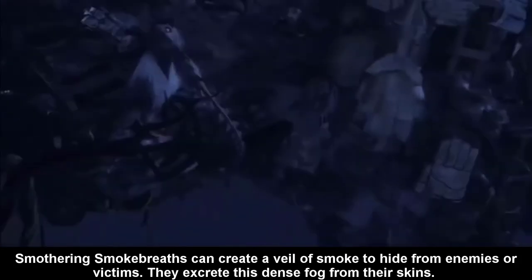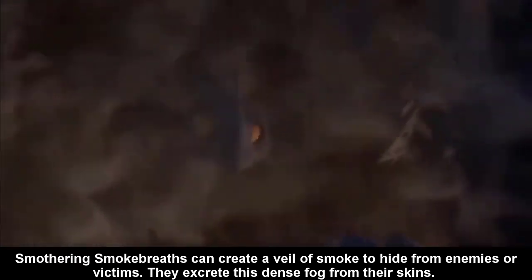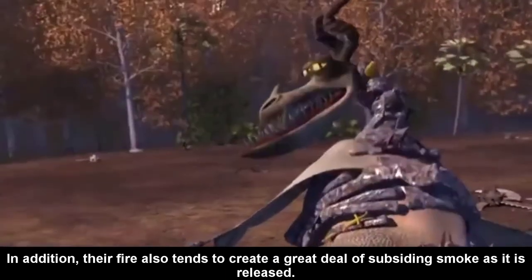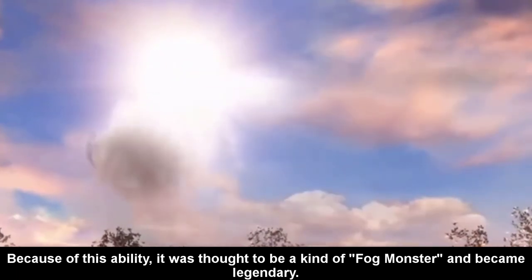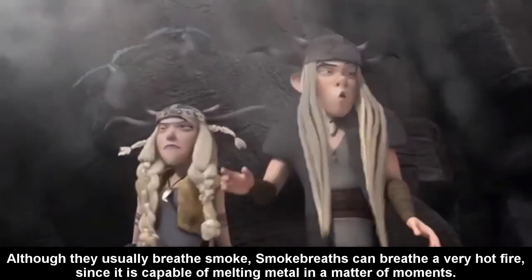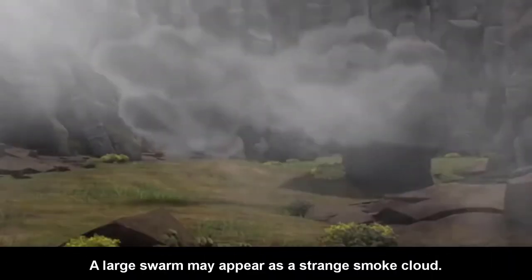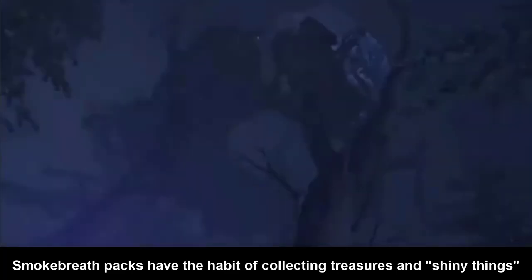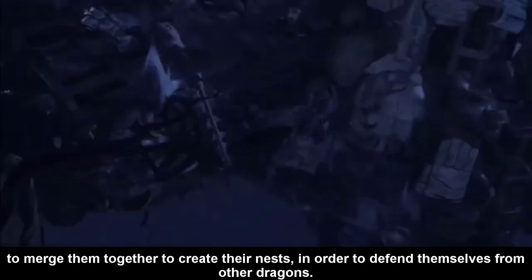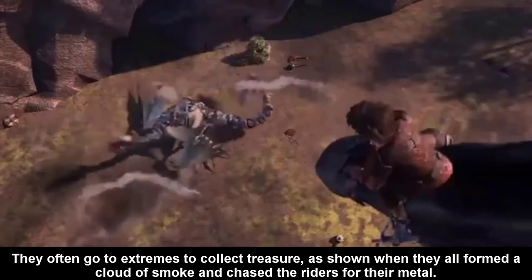Smothering Smokebreath can create a veil of smoke to hide from enemies or victims. They exhale dense fog from their bodies, and their fire also tends to produce a great deal of thick smoke as it is released. Because of this ability, it was thought to be a kind of fog monster and became legendary. Although they usually breathe smoke, Smokebreath can also breathe very hot fire, capable of melting metal in a matter of moments. A larger swarm may appear as a strange smoke cloud. Smokebreath packs have the habit of collecting treasures and shiny things to build their nests in order to defend themselves from other dragons, and they will go to extremes to collect treasure, such as forming a cloud of smoke and chasing riders for their medals.